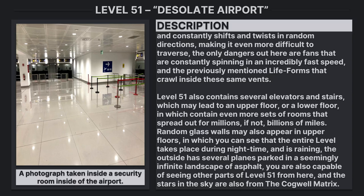The outside has several planes parked in a seemingly infinite landscape of asphalt. You are also capable of seeing other parts of Level 51 from here, and the stars in the sky are from the Cogwell matrix.